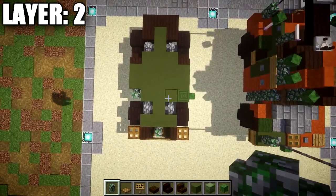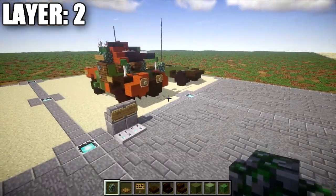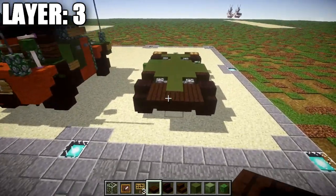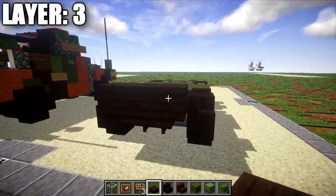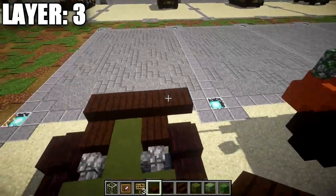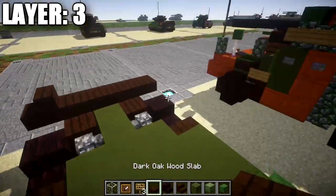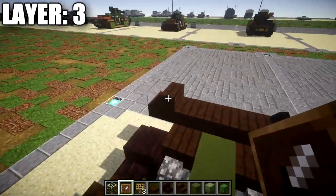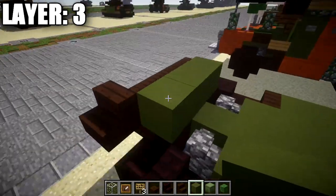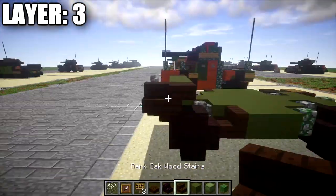If you take a look from above you should have something that looks like this for the base of the vehicle. Moving on to layer three. Start by taking dark oak wood slabs and place down a row of three of dark oak wood slabs across the bottom of these dark oak wood stairs. After that, place down a dark oak wood slab coming off that row of three on the right side. On the left side, place down a dark oak wood stair facing that direction, which is basically what our antenna will attach to later. After that, take green stained clay and place down a row of three across the middle, followed by an upside down dark oak wood stair on both sides facing toward the rear of the vehicle.